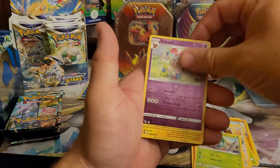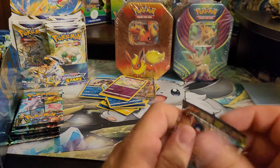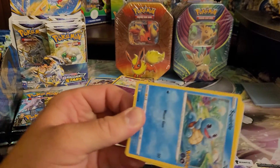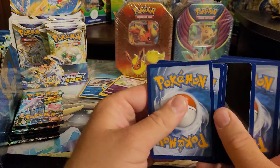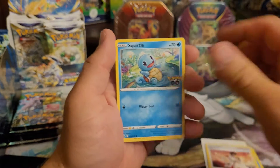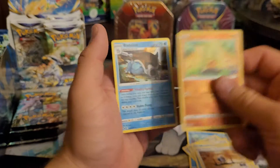Sylveon Reverse into a Zapdos Holo. We're down to six packs to go including the one I'm opening now. I'll probably stop and do the other ones on another video, so that way — I know sometimes watching long videos isn't always fun — I try to make them short and sweet for you guys. Larvitar into a Blastoise.